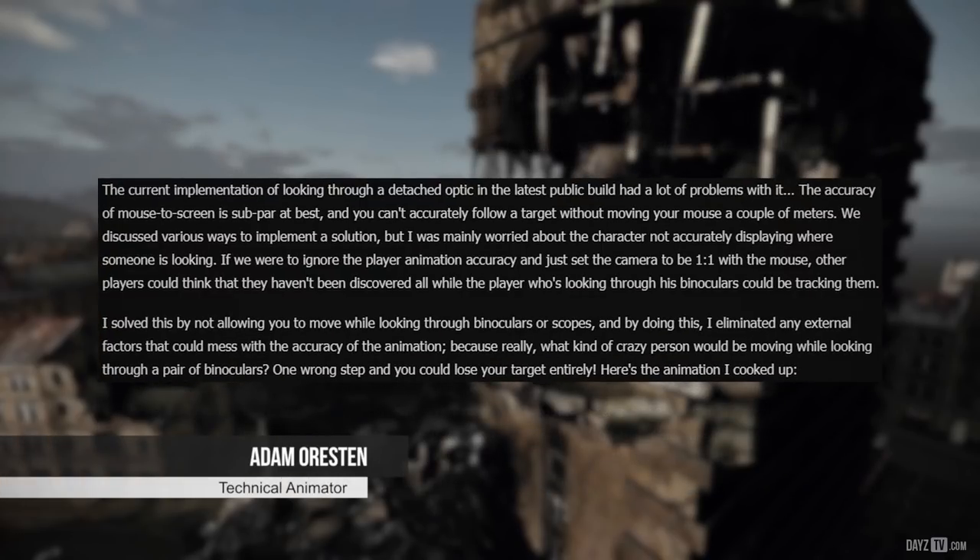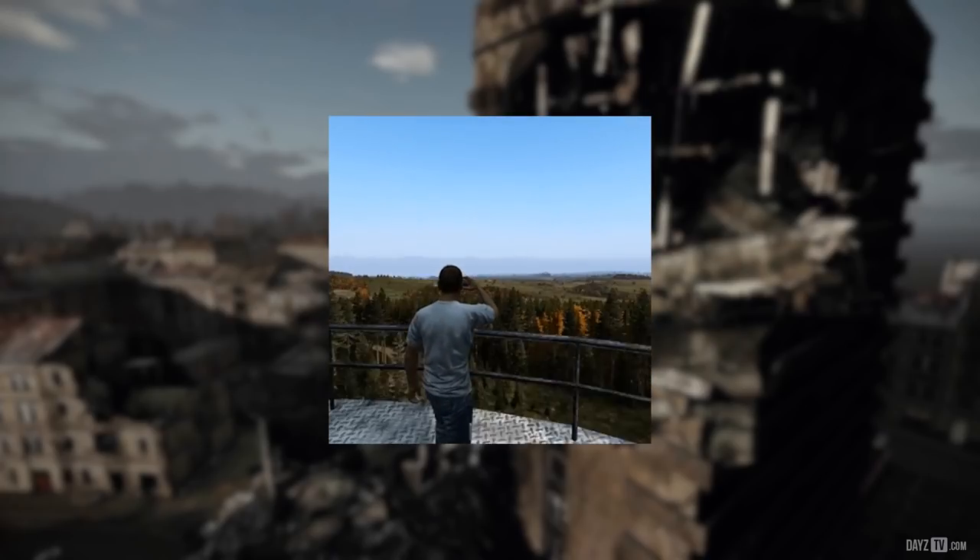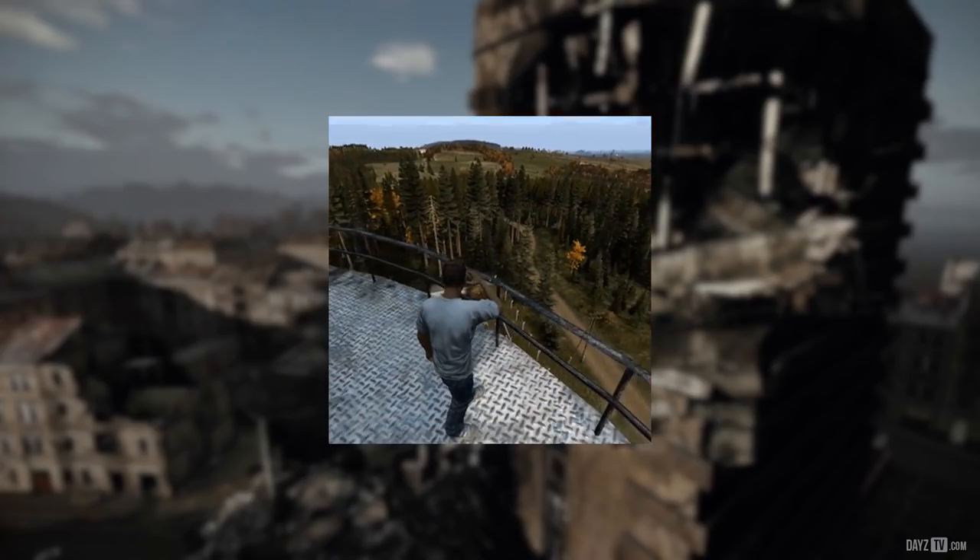That's an amazing start to the status report from Yujin. Now let's move on to technical animator Adam. The current implementation of looking through a detached optic in the latest public build had a lot of problems — the accuracy of mouse to screen is subpar at best, and you can't accurately follow a target without moving your mouse a couple of meters. We discussed various ways to implement a solution, but Adam was mainly worried about the character not accurately displaying where someone is looking. If we ignored player animation accuracy and just set the camera one-to-one with the mouse, other players could think they haven't been discovered while the player looking through binoculars could be tracking them. Adam solved this by not allowing you to move while looking through binoculars or scopes, eliminating any external factors that could mess with the accuracy of the animation. Because really, what kind of crazy person would be moving while looking through binoculars? One wrong step and you could lose your target entirely, or fall off a cliff.